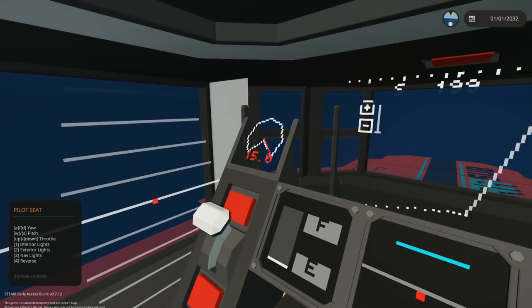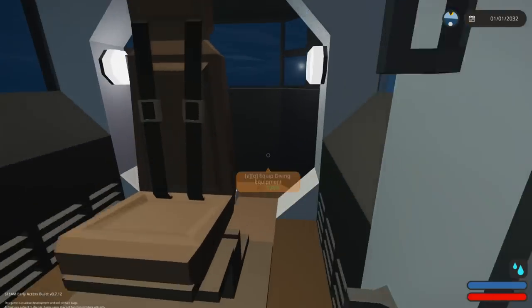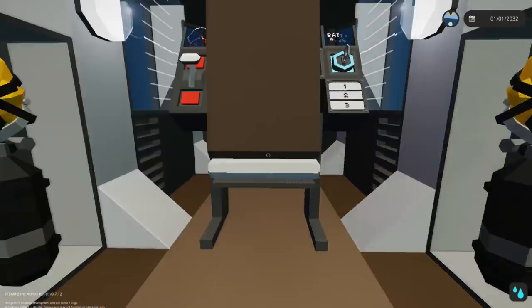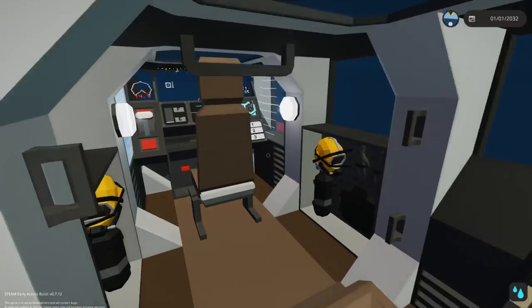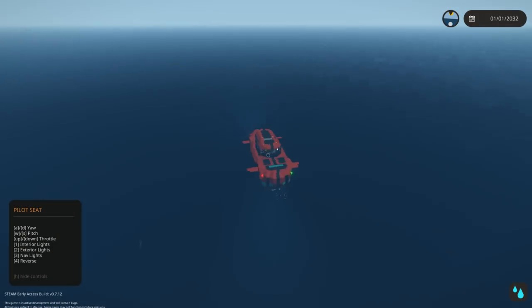We're going 15 - I guess that's in knots. Can we get out of this and walk around? No way! We can get a passenger in here and everything. We've got some diving equipment on both sides, and we can just sit in our little seat. That is actually amazing, I really like this.